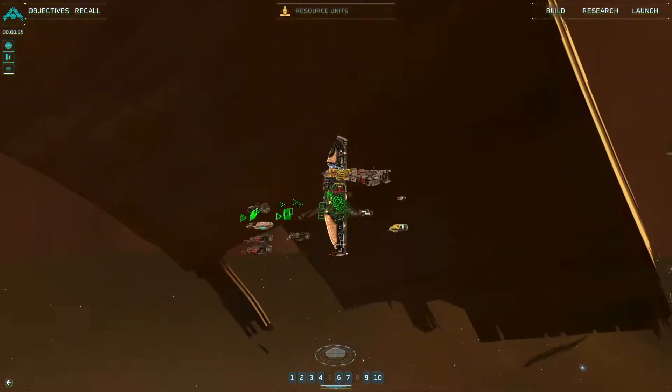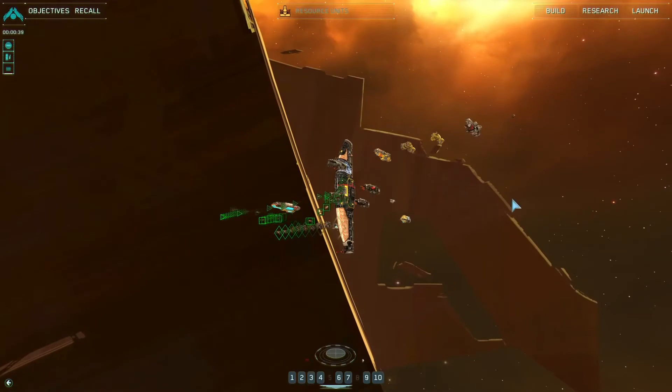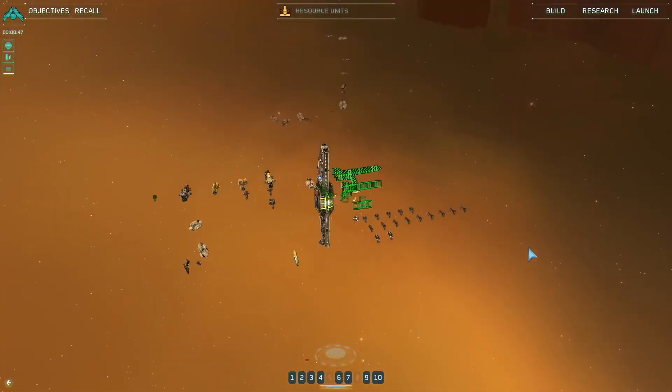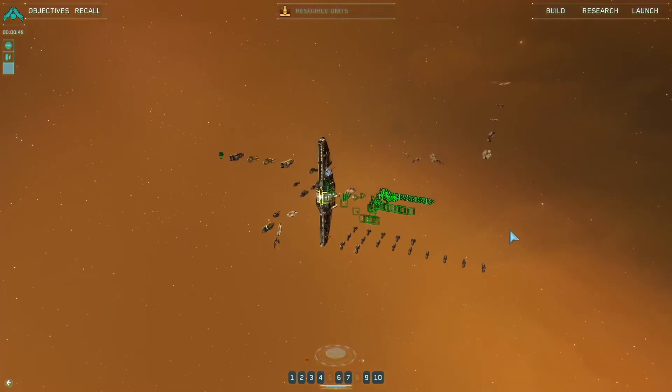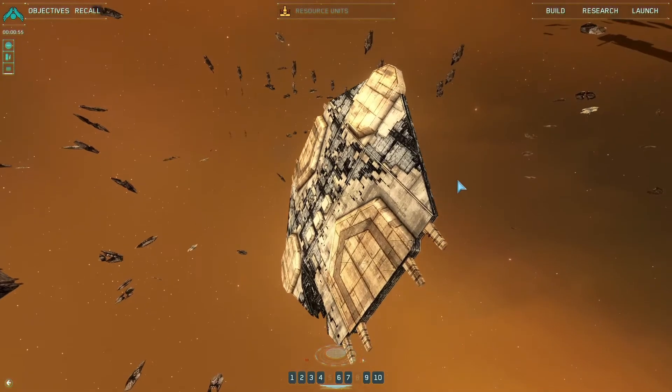That in the background is definitely part of some megastructure. Honestly, for Homeworld 2 they were going to have megastructures that were just part of the environment, but the engine had a slight problem with collisions — which kind of happens when you've got a 3D game that largely takes place in vacuum.